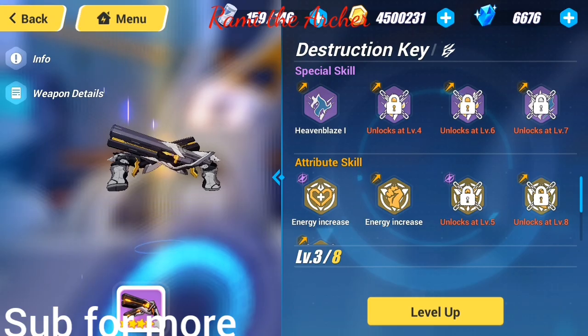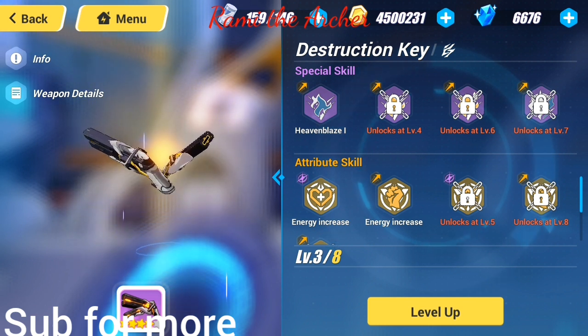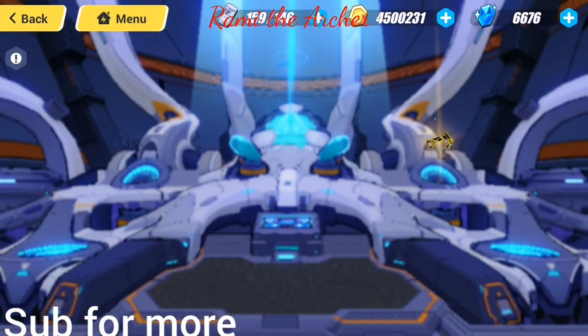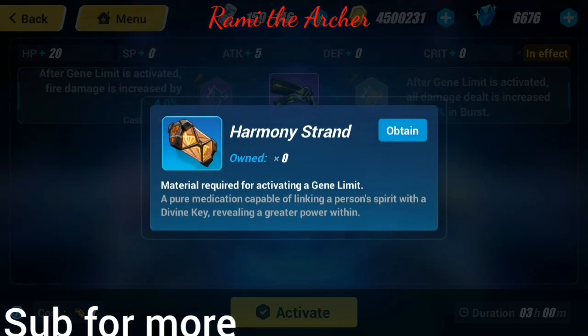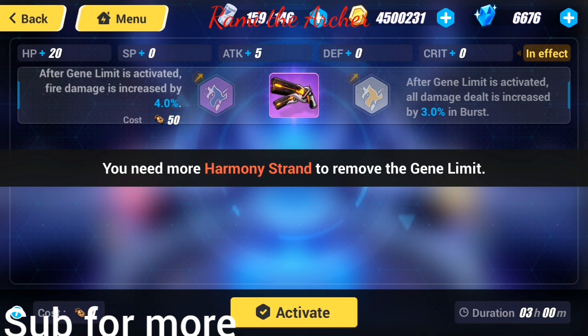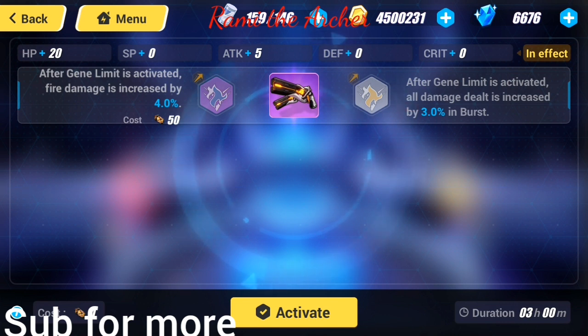Once you unlock a special skill, you can't freely use the other special skills — you need to gene limit in order to switch them. To gene limit, you go to the gene limit section and use Harmony Strands. By using those Harmony Strands, you can remove the current gene and replace it with a different one. That's how the divine key gene limit system works.